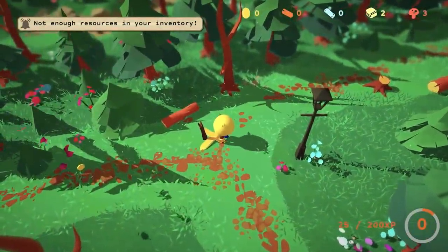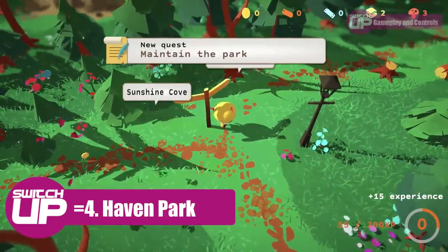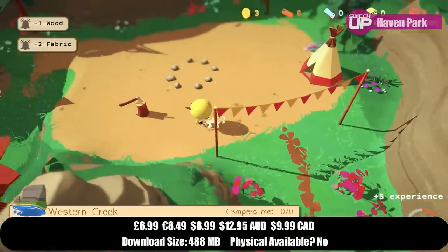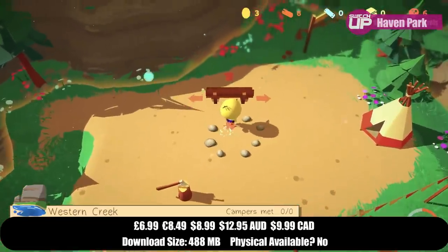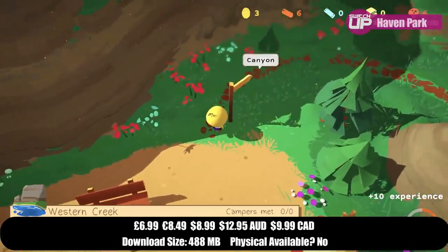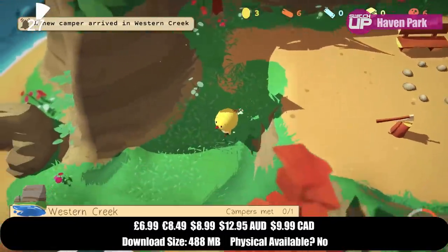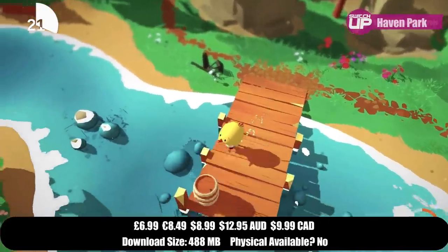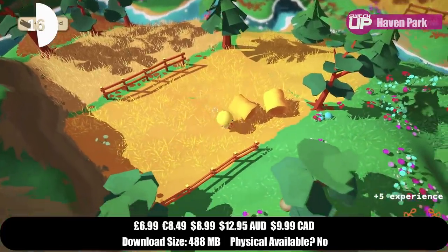The other fourth place game for the month was Haven Park. This was another cheap but very relaxing game, although this one is quite different to Islanders and has more in common in some ways with indie favourite A Short Hike. You take control of a small bird who must maintain a campsite by travelling around the park and building each new area up using a variety of items that can be crafted from materials found in the game world. In this respect it has a little bit of Animal Crossing about it and it all comes together really well. It only takes around 3-4 hours to finish, perhaps a bit longer if you really take your time, but it will be a very calming and enjoyable few hours, and it got a Switch Up score of 83%.